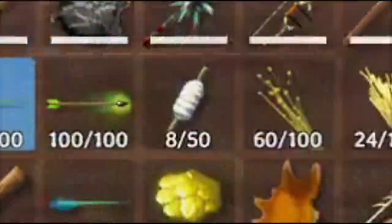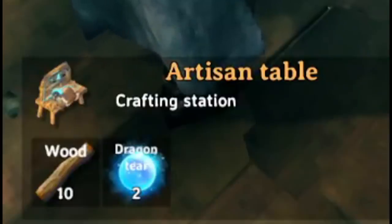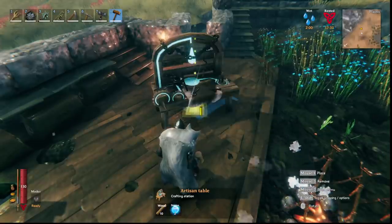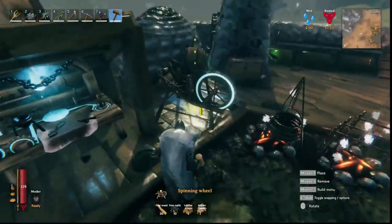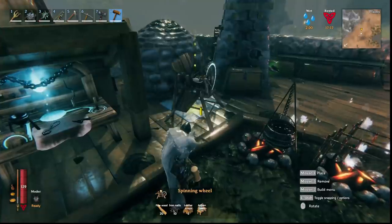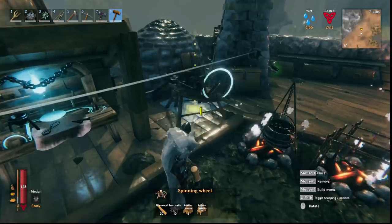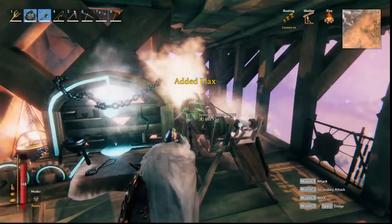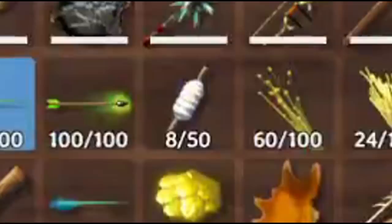Step four: how to turn flax into linen thread. First you need to build an artisan table, which requires ten wood and two dragon tears dropped from the fourth boss Moder. The boss drops 20 dragon tears in total and you only need two for the artisan table. From there, craft a spinning wheel — you need 20 fine wood, 10 iron nails, and 5 leather scraps. Deposit up to 40 flax at once into the spinning wheel and each flax gives you one linen thread.